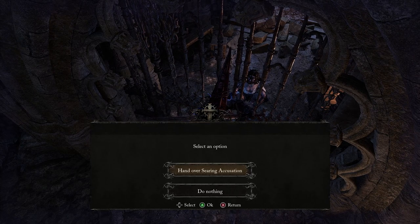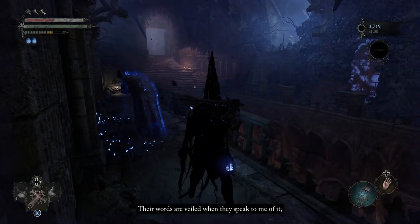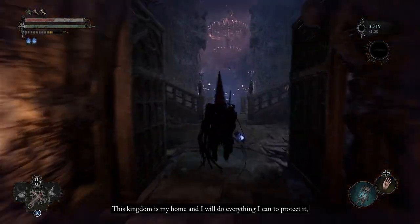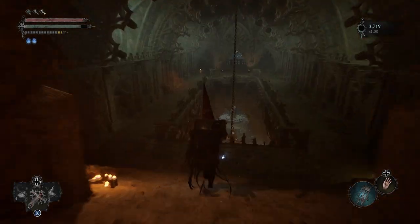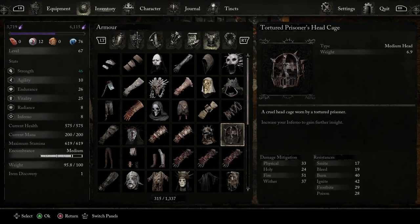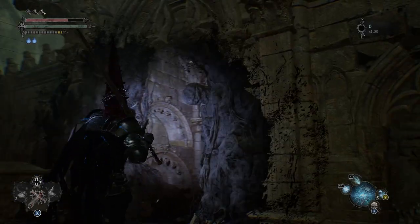We can actually give the prisoner the item we found at the top of that ladder. I'm not certain what happens going forward — whether she becomes an enemy or an ally. If we head back to the vestige point and rest up, we'll come back and she's melted the bars and gotten out. The caged helmet she was wearing is what we can pick up — it's a bit of a weak trade-off in my opinion. The helmet isn't great, maybe just cosmetic, though maybe that item could be better for a spellcaster.